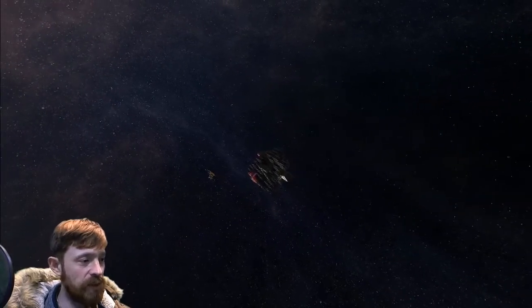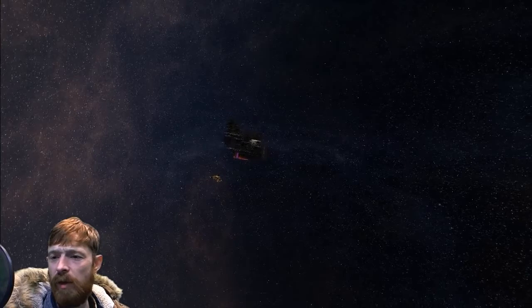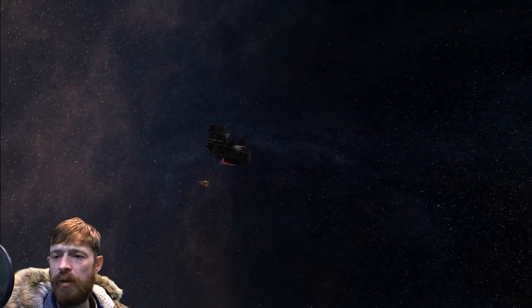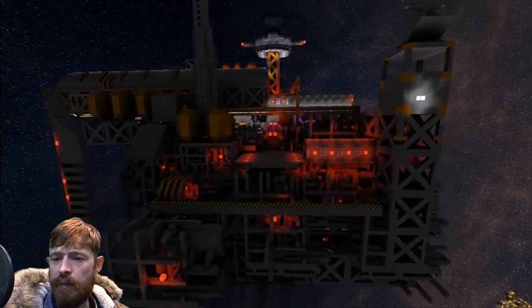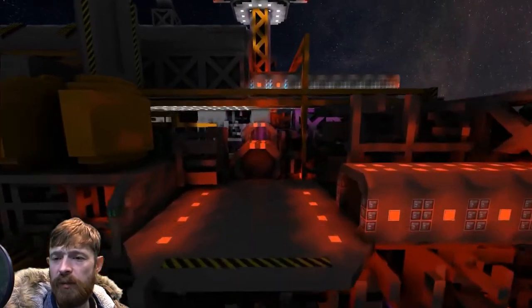We found ourselves a derelict station — I don't know what's happened to it, it looks a bit corrupted. I'm just hitting the brakes and then we'll head over and try docking up here. I had no idea — I think I might have to issue you with a special weapon.